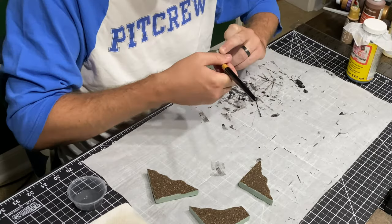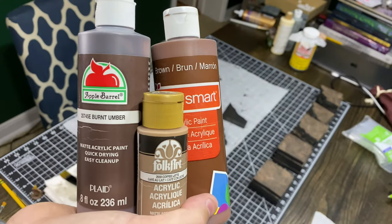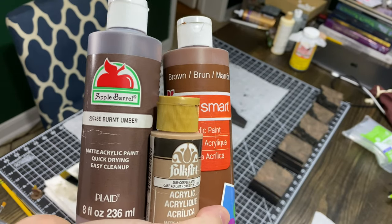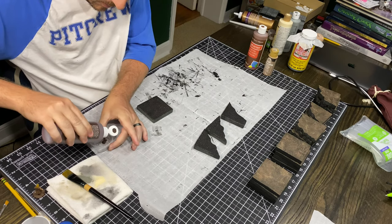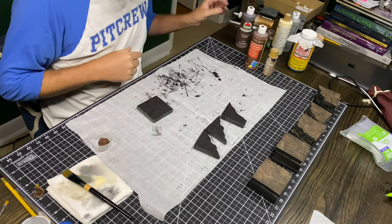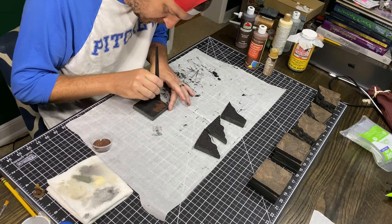Much like last week, I really believe that keeping the paint scheme simple on a big project like this is the way that you stay sane. I'm just going with a dark brown, a medium brown, and a light brown — it's almost the exact same paint scheme as the dungeon tile video, just now we're doing browns instead of grays.